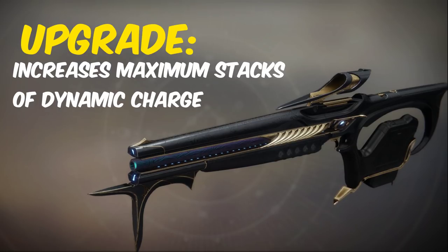The Symmetry catalyst also comes from a quest from Banshee. Its upgrade increases the maximum number of Dynamic Charge stacks you can have.